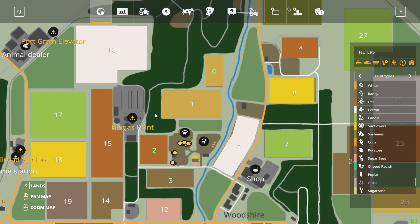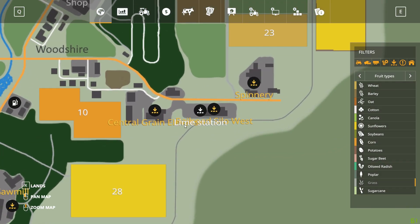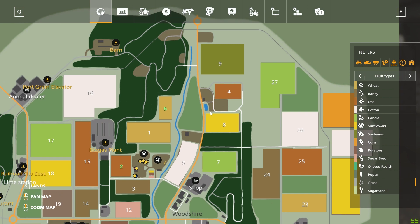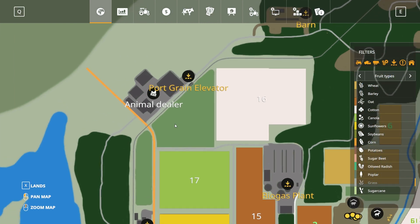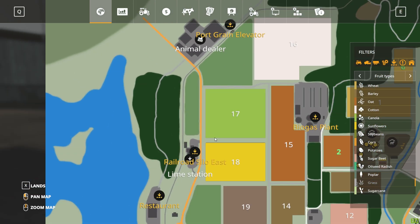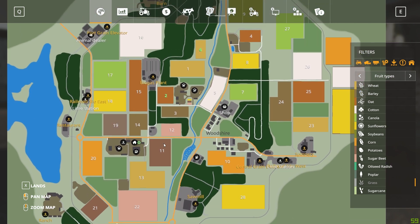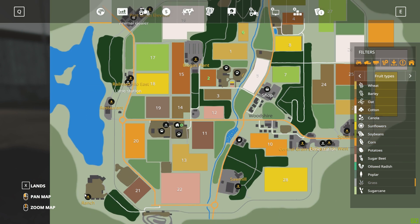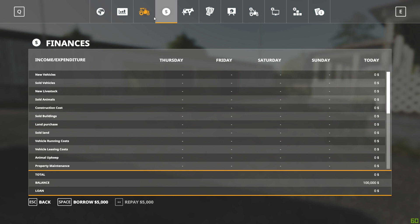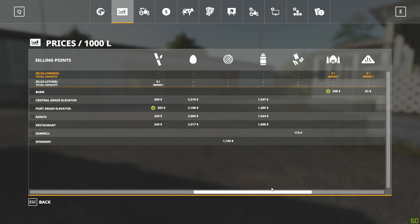We own a little bit of forest right there as well. We got the shop, a sawmill, a central grain elevator, and a railroad silo over here where we can sell stuff on the rail. The spinnery is right there, there's a barn up here for straw, and we got a port grain elevator which looks like it's on the train track too. We got a railroad silo east, a restaurant to sell stuff to, a ranch down here, a lime station, and the animal dealer is at the port.